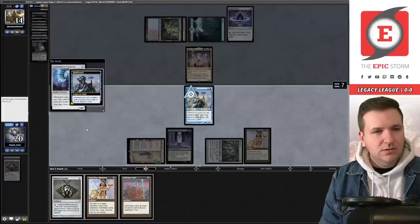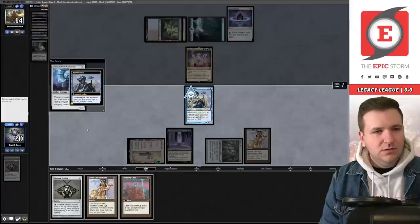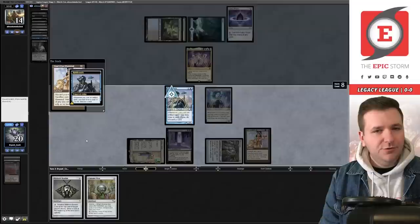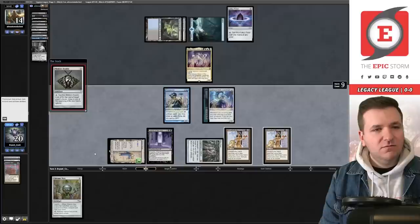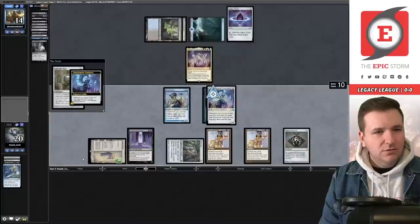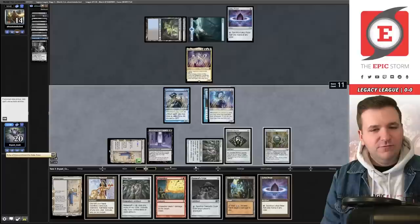They pitched another Force — they don't have double Daze. We play Lion's Eye Diamond, get a Riddlesmith trigger — yes, discard the Bobble. Play Saga, play Containment Construct, get rid of Defense Grid, play another Lion's Eye Diamond, put Bobble underneath, play the Bobble, put Breakthrough underneath, Mox — beautiful.